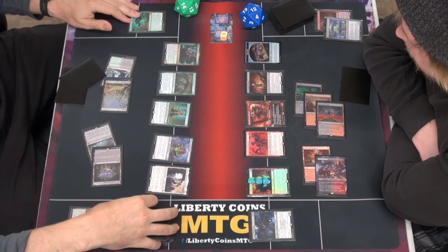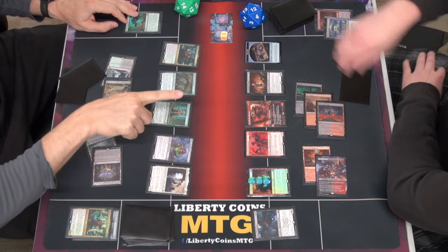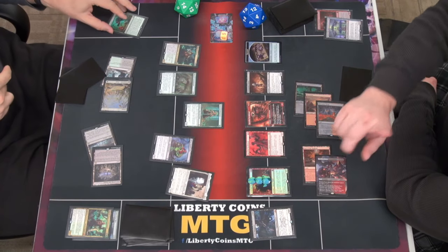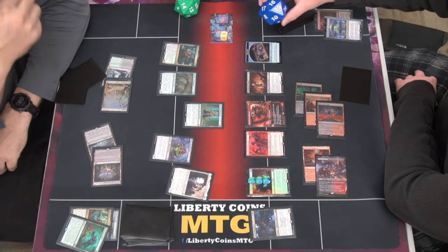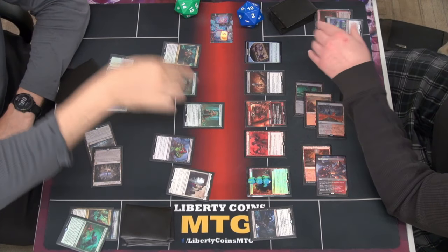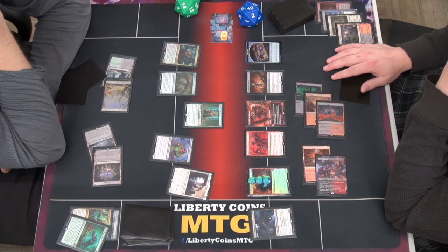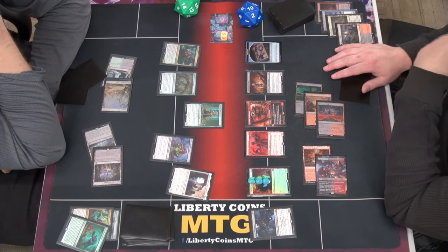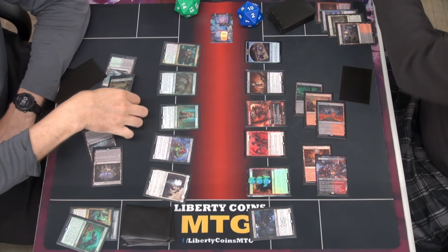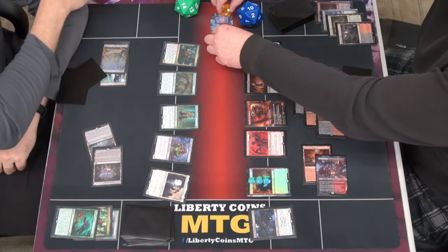Now I move to combat phase. This targets this and targets this. Because I targeted and because Delany's on board, this is going to trigger twice. I'm going to pay two life and surveil to you. I go down to ten. You can react to it — that's what will happen on this kill attack. Six. And you haven't swung yet — this is just the trick, I'm in combat phase.